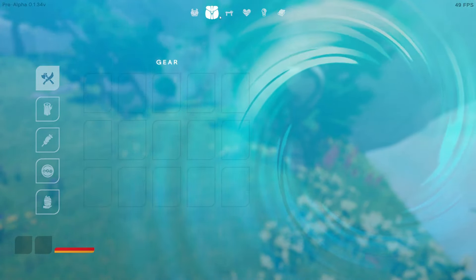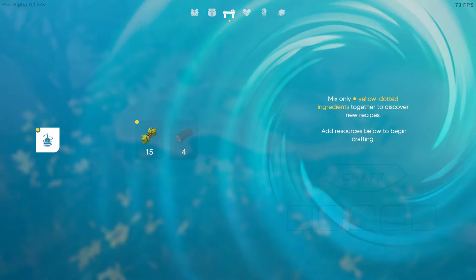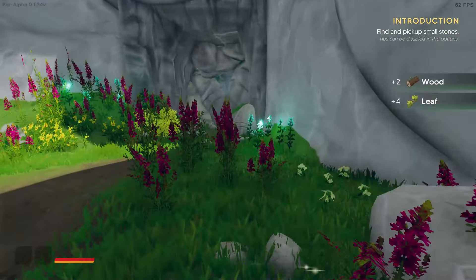All right, done. Now I can use it. What is this? 'Mix only yellow rot ingredients together to discover new recipes.' Okay, so I can't mix these two. What else can I gather?